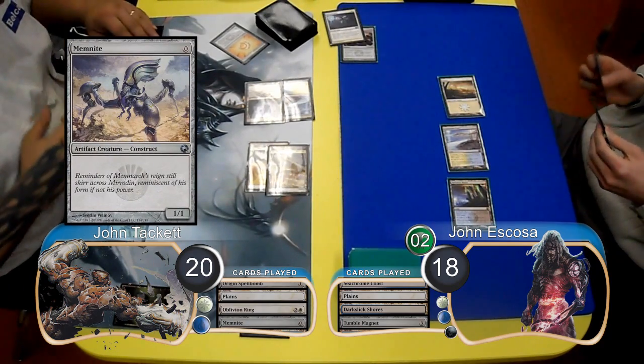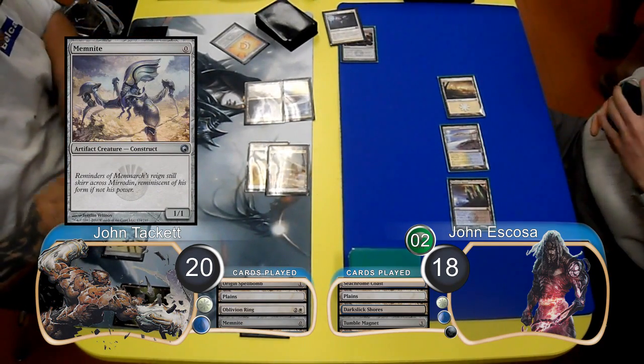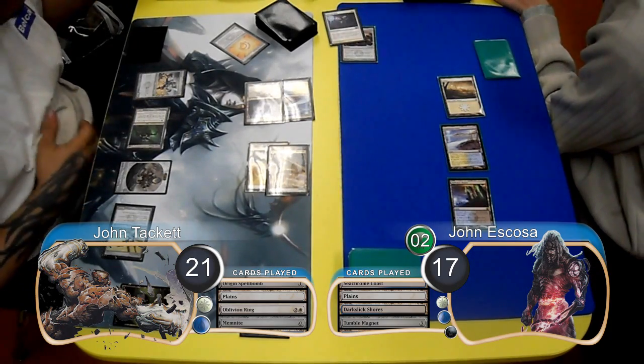Tackett then sacrificed his Spellbomb to make himself a Myr Token and draw another card. After that, he put a Memnite into play. Then for combat, he attacked with his Scourge again, going up to 21 and dropping Escoza to 17.